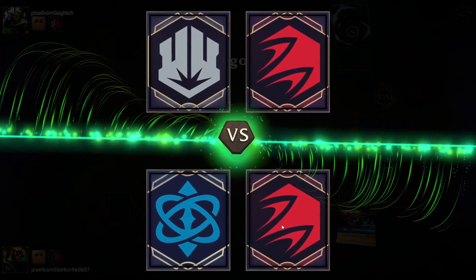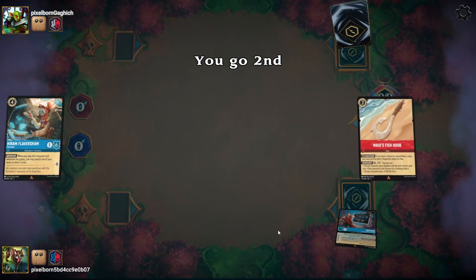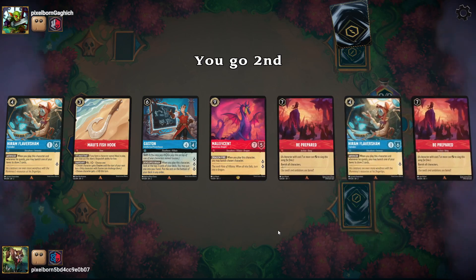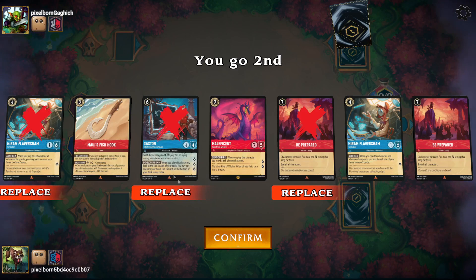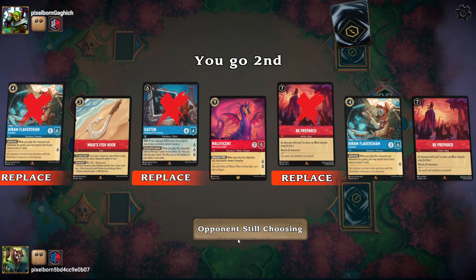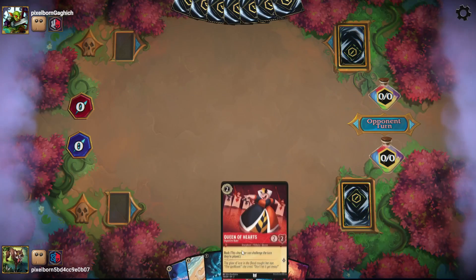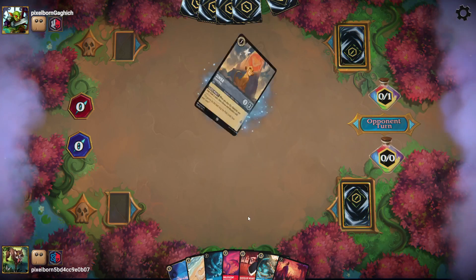Game two against Ruby Steel — the pirate deck. On the draw again. Looking at this hand: we don't need two Be Prepareds. I'll save this Maleficent for my first ink, don't need this Gaston, and don't need two Hirums. We really want some low plays. Queen of Hearts is good — that'll help control the early game.